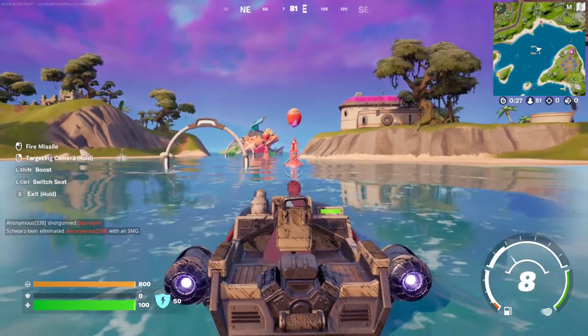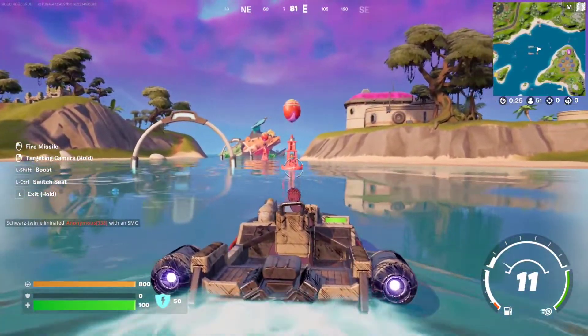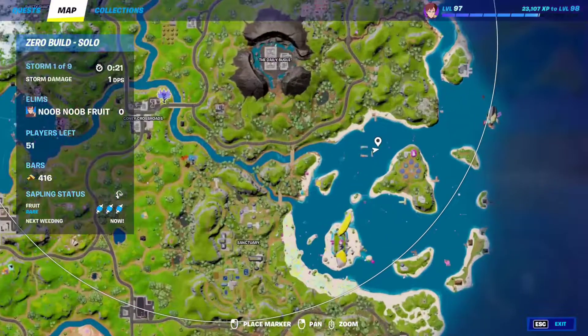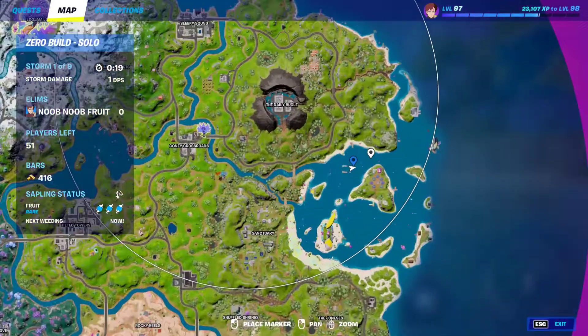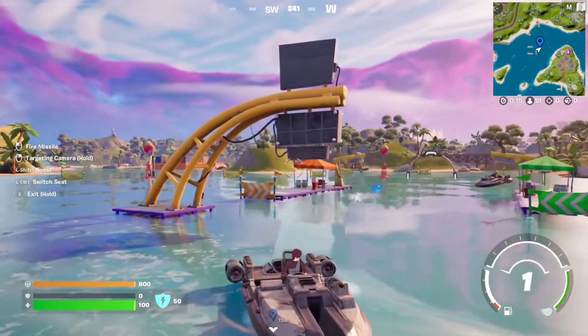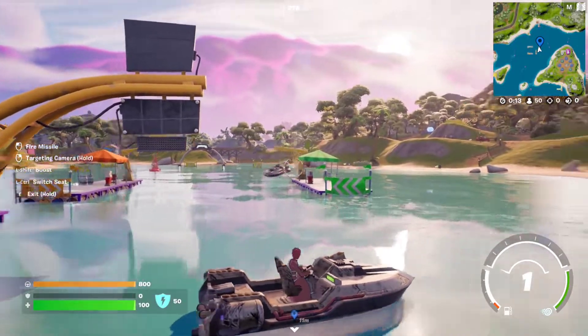For this summer quest, you essentially have to destroy large sea buoys in three locations. You need to go right here to this location next to the sanctuary, and you need to use a missile from the motorboat — just grab one of these boats right here.